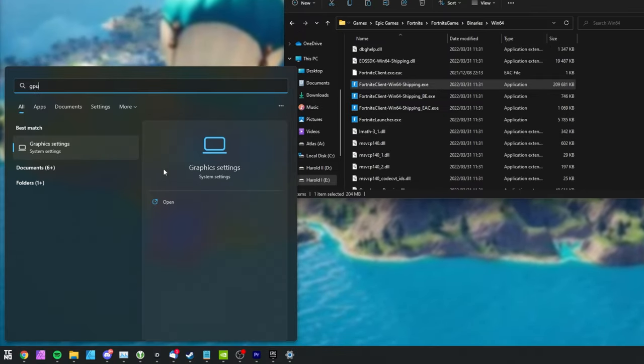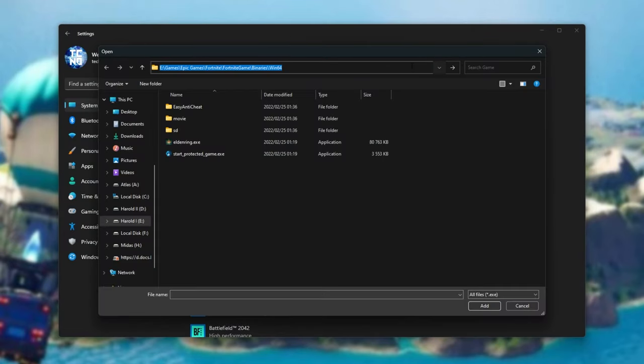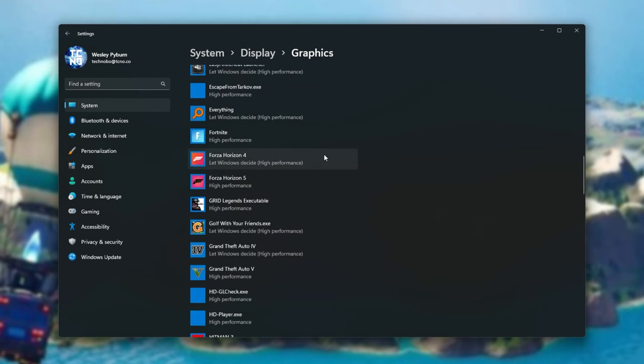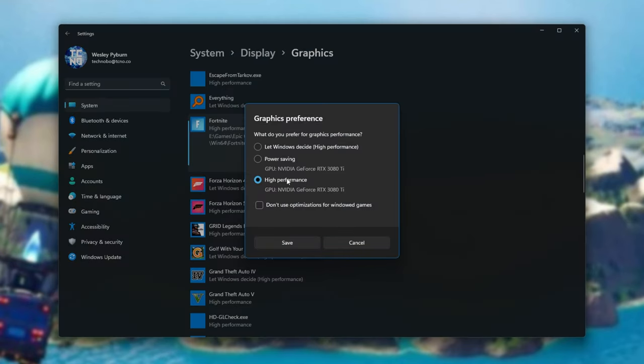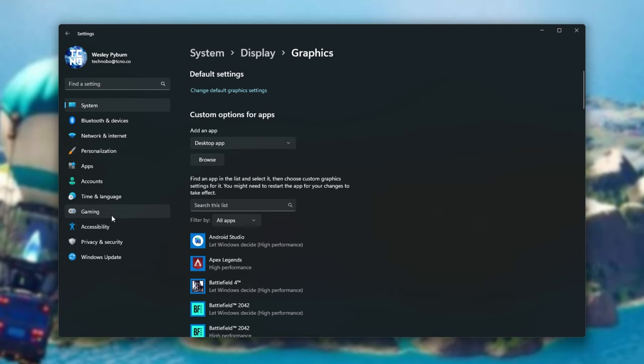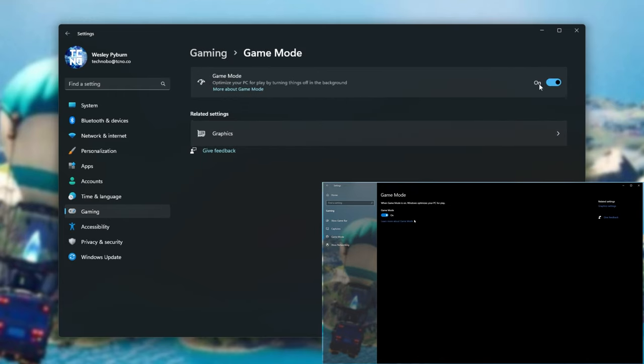Hit Start and type GPU, then open Graphics Settings. Click Browse after selecting Desktop App, paste the copied path with Ctrl+V, and navigate to that folder. Double-click FortniteClient-Win64-Shipping.exe to add it to the list. Scroll down to find it, select it, click Options, choose High Performance, and click Save — it should now use the best graphics card in your computer. Then head into Gaming settings on Windows 11, or open the Gaming tab from Home. Open Xbox Game Bar and make sure it is turned off, then enter Game Mode and make sure that is turned on.